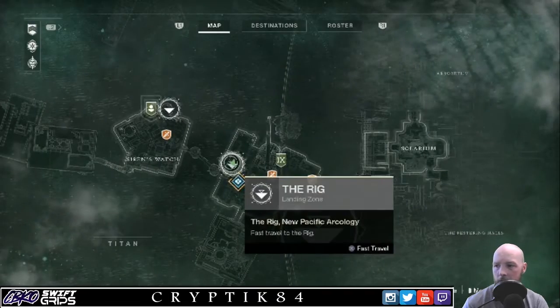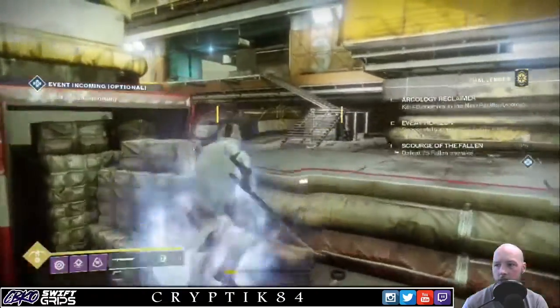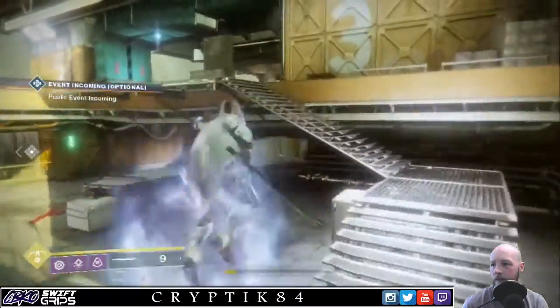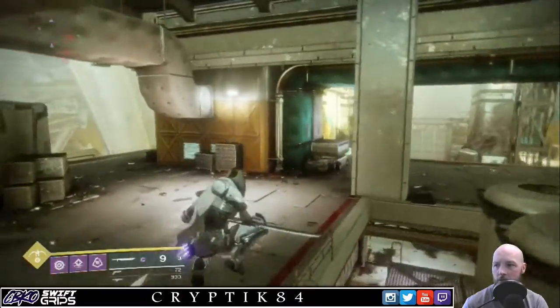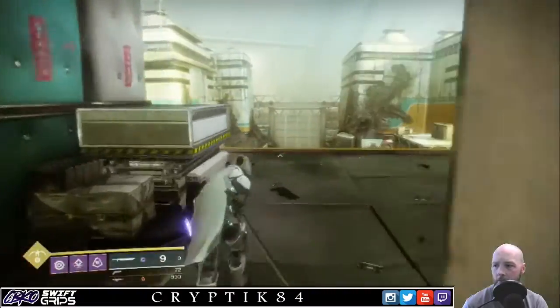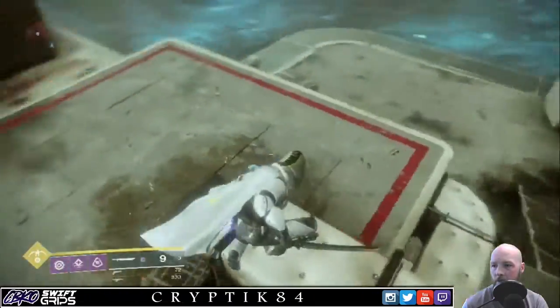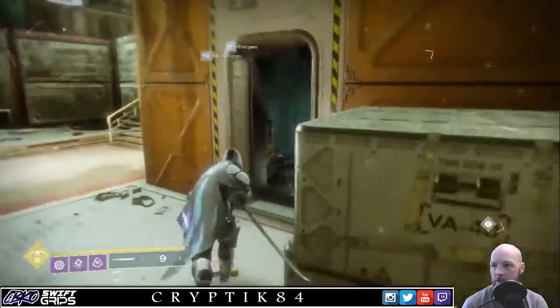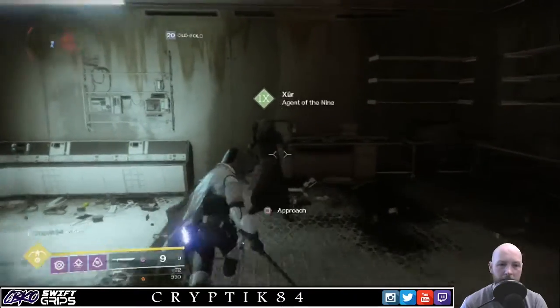What I do is spawn at the rig. Take this direction out of here. And he's gonna be in that little hut again — he seems to like this one just underneath me. Spin around, and there he is.